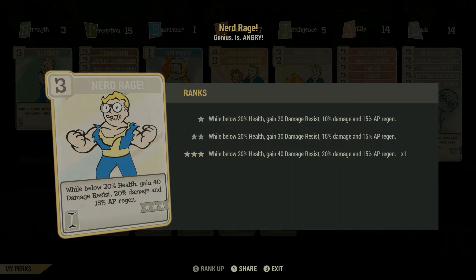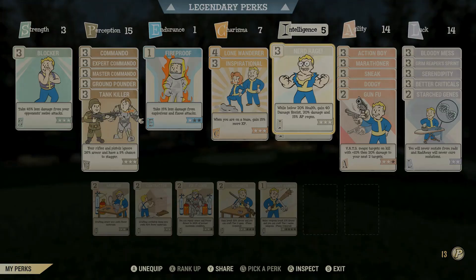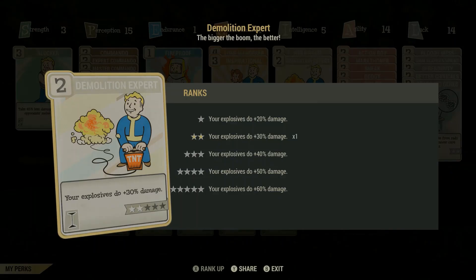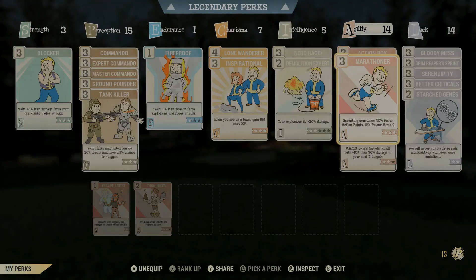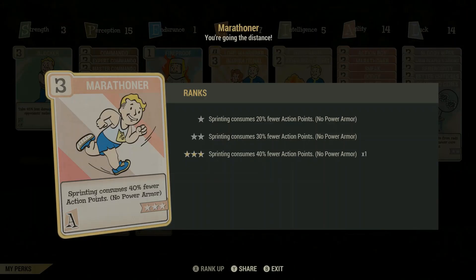Nerd Rage is really important — make sure you've got that on. You're a bloody build, always be a bloody build. Bloody is the best. Don't bother with Junkies — rubbish. Just be a bloody build with anti-armor and these cards and you are going to do serious damage. Action Boys, because we're going to use VATS a lot — we want to make sure our AP points are as high as they possibly can be. Put Marathoner on so we can go straight into VATS after running — such an important card.